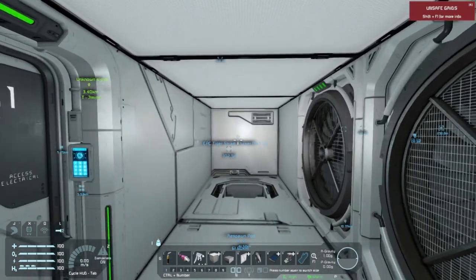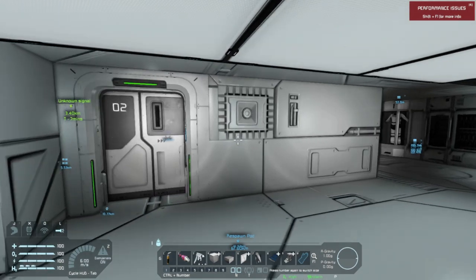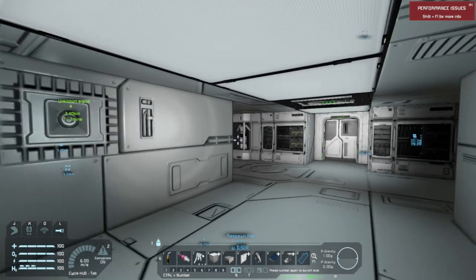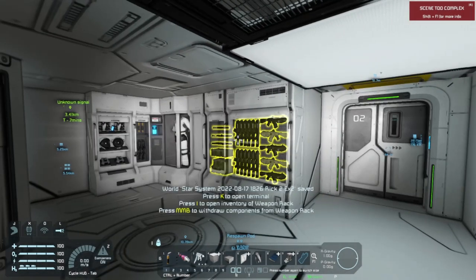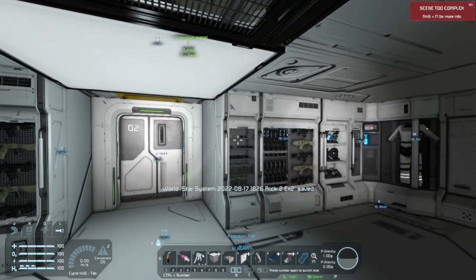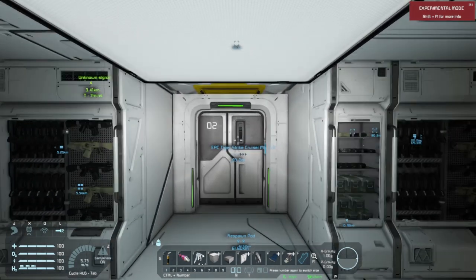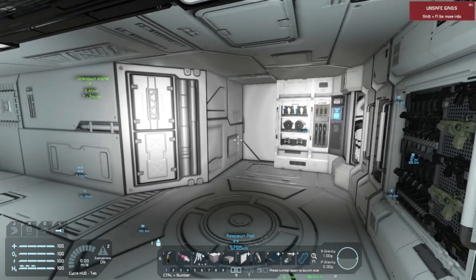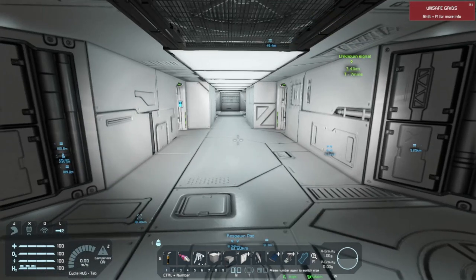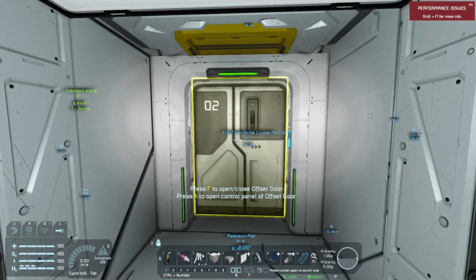Everything in the interior of the ship is mirrored — if it's on one side, it's also on the other. We have more decorative weapon racks and armory lockers here. It makes a little more sense to have that — you might have a group of crew members gearing up in here to fight a battle inside the ship or just outside.